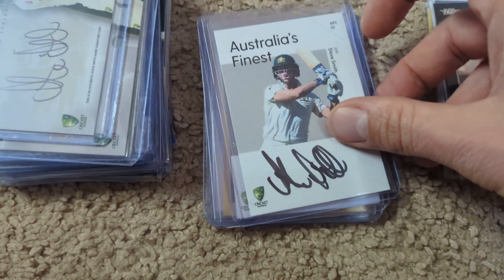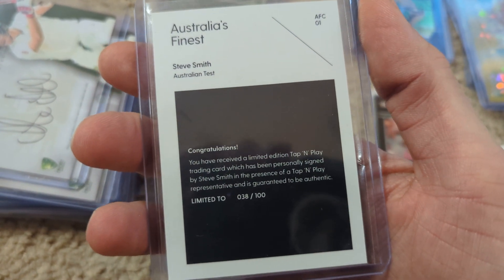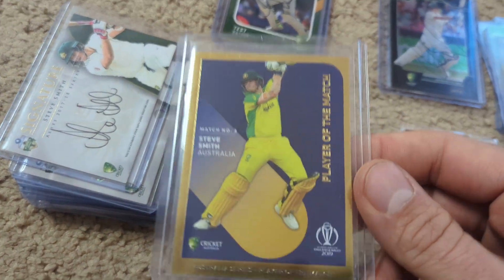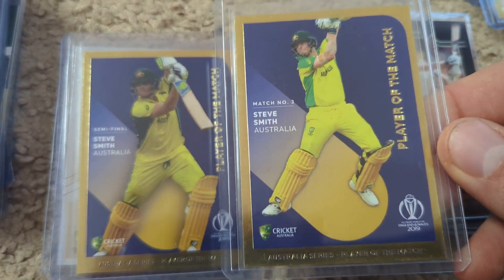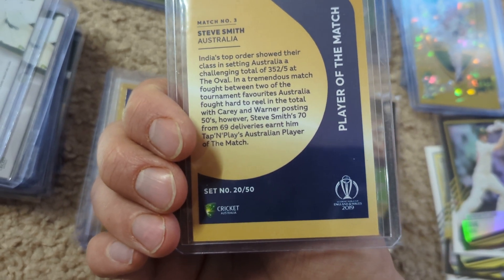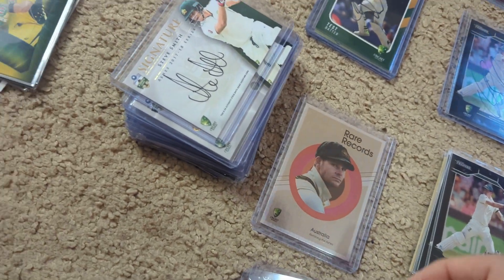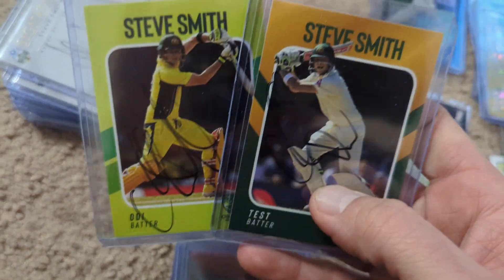Now moving to 2019 — I was really happy to pick this up; I actually got it in the mail today. This is serial number 200 and it comes with the redemption card as well, which was really nice to pick up. But actually, that's not as rare as these — there are two different Player of the Match cards here, and these ones are only to 50. This was set number 20 out of 50, and both of these came from that same set. Those are not easy to find; I've heard they're very hard to find now because it's been a while and Steve Smith is popular, so people aren't trying to get rid of them.